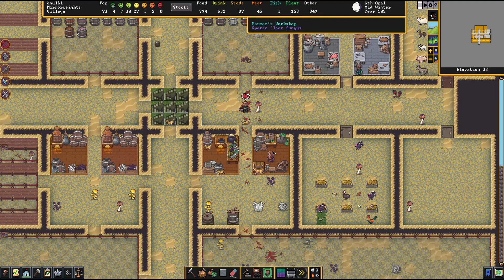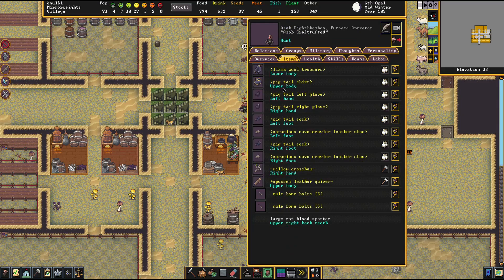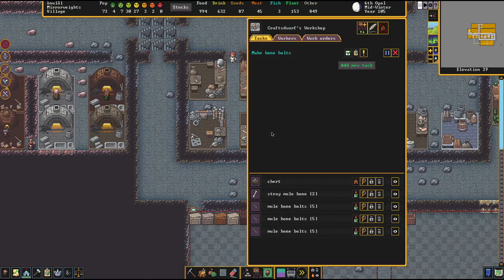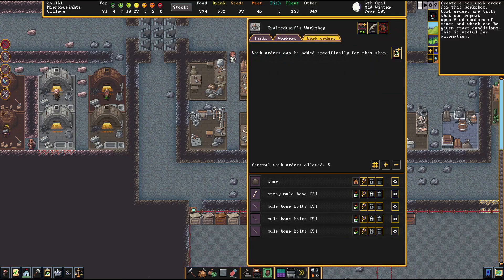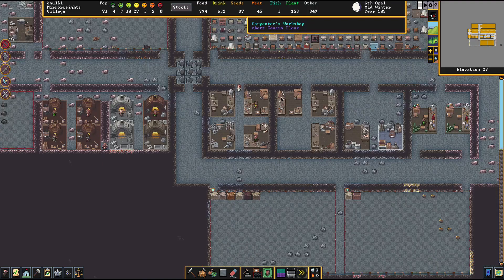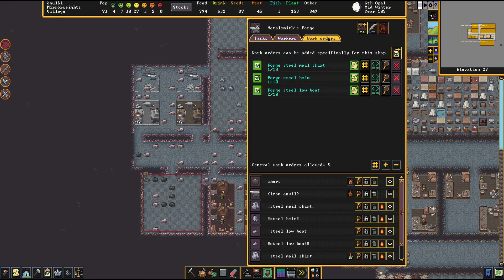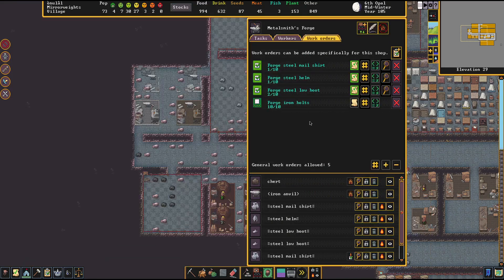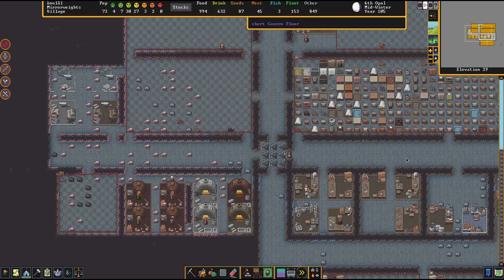Bob is nailing that rat. He's got mule bone bolts. We need more bolts for these guys. I think I'm going to switch away from bone — maybe save our bone for something else. We should at least switch over to iron bolts. I'll set up a work order for iron bolts — not a lot, but iron bolts will be very powerful ammunition. Let's do 250 for now; that'll set our dwarves up with plenty of ammo for the first siege and some hunting.